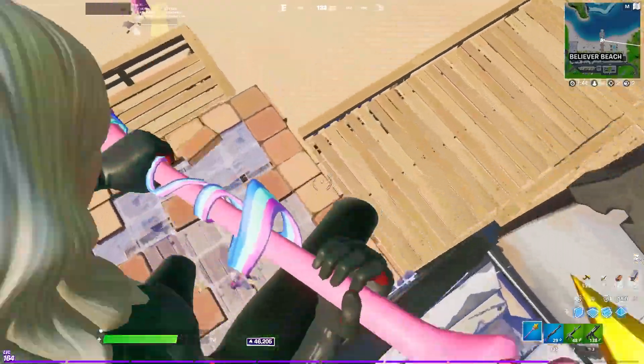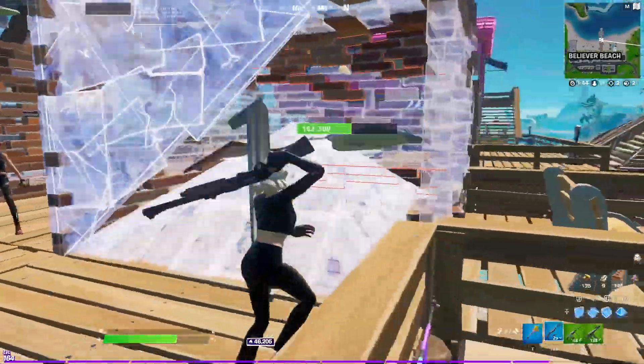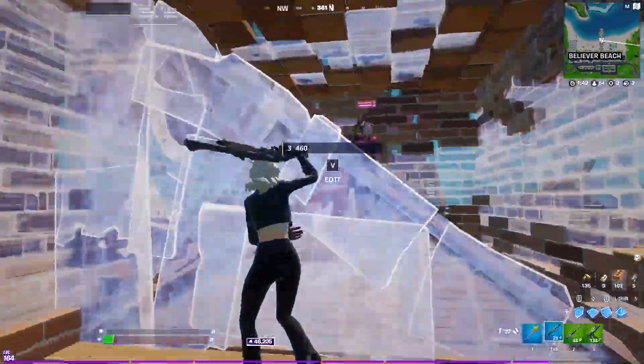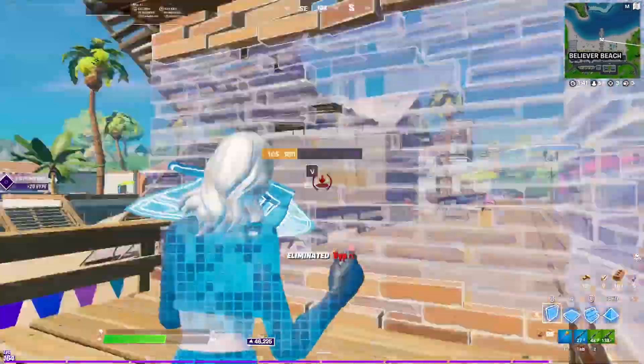Last but not least, remember that these top right-hand corner edits are the best edits in the game. So simplistic and very easy to pull off. This is how I was able to secure this kill even though I was so weak.